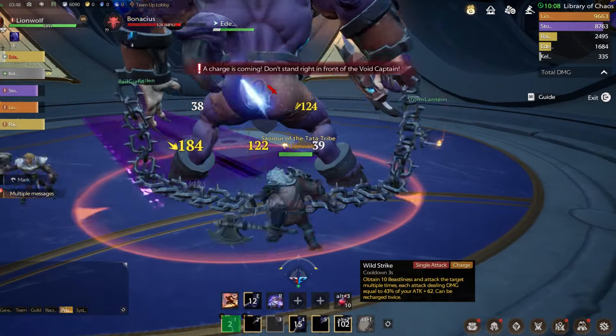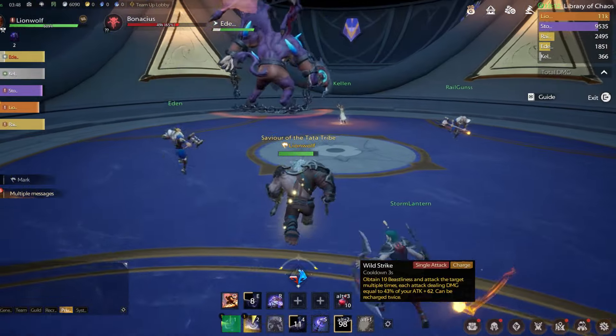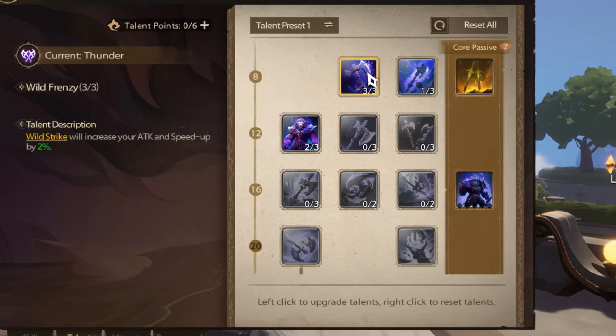The first skill is Wild Strike with a 3-second cooldown. It will increase your beastliness by 10. There are talents that enhance Wild Strike — for example, one talent increases your attack and speed by up to 2%, and another makes Wild Strike deal 5% more damage and grants one extra beastliness.